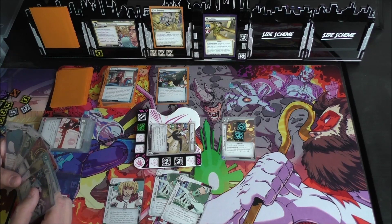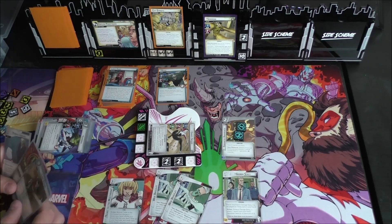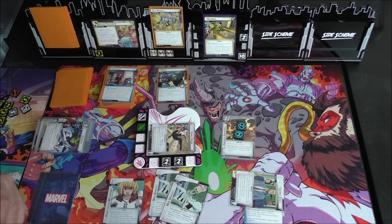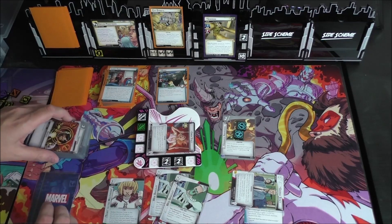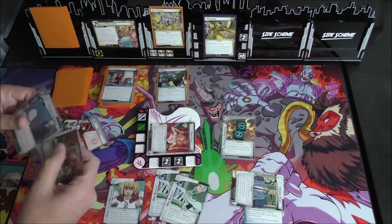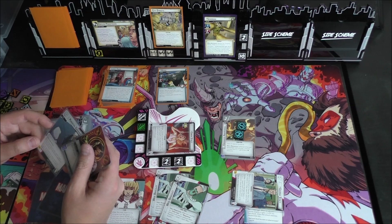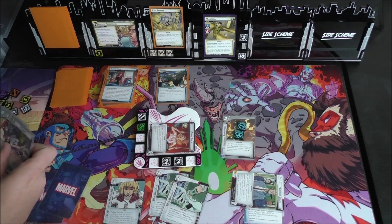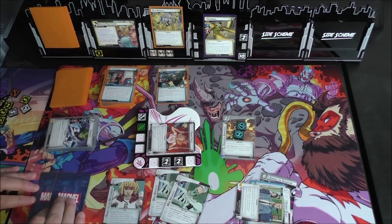Let's go ahead and overpay for George Stacy and throw a Last Stand under him by exhausting him. We have Parental Guidance — since George Stacy is in play, we can attach one event from your hand or discard pile face down to George Stacy. Let's go ahead and grab one of those Assess the Situations — that's part of our key combo. That's going to be this turn, unfortunately.